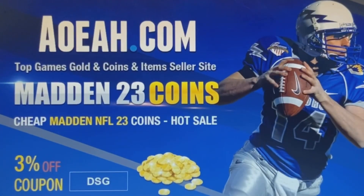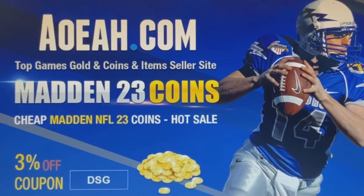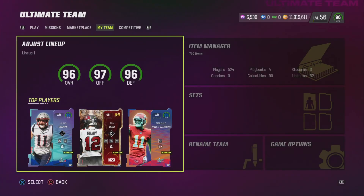If you're looking for the fastest, cheapest, and most reliable coins on the market, be sure to check out aoeah.com. Use discount code DSG at checkout for three percent off your order. Link is in the description and the pinned comment down below.